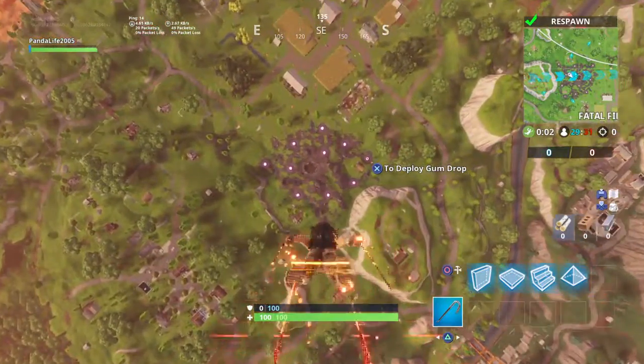Moving on to my number 3 spot: Abstract. This used to be my favorite skin for a while, but two other skins passed it, which is why it's at number 3 now. It's an epic skin and it costs 1,500 V-Bucks. I think it came out around Season 4. I don't personally consider Season 3 or Season 4 players to be OG, but that's just my opinion.